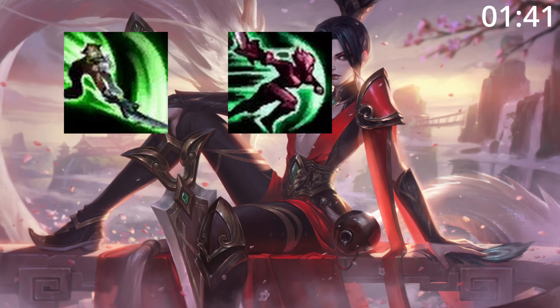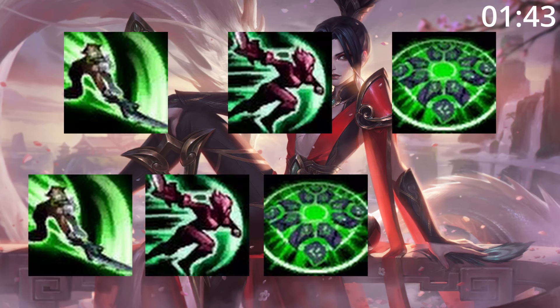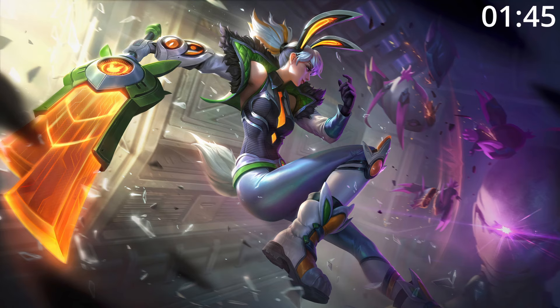For skill orders, start Q, then E, then W, before maxing Q, then E, then W, taking ult whenever you can. For summoner spells, take Flash and Ignite.